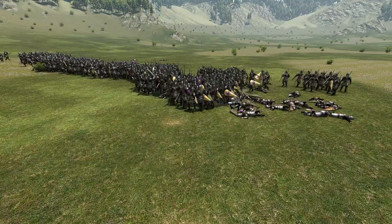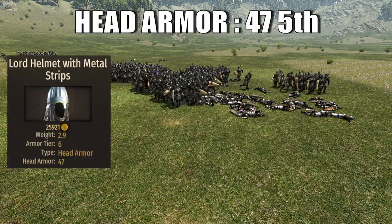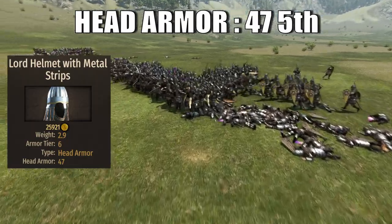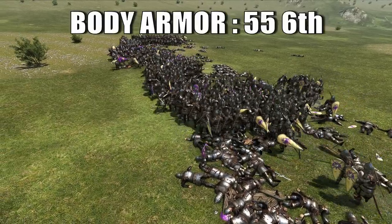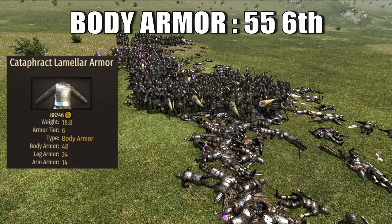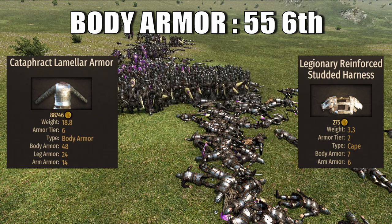Starting from the head armor, the legionary brings an average value of 47, brought by the Lord Helmet with metal strips. This will rank the legionary 5th among infantry and 17th overall. When it comes to body armor, the legionary brings an average value of 55, brought by the cataphract lamellar armor and the legionary reinforced studded harness, ranking 6th among infantry and 12th overall.